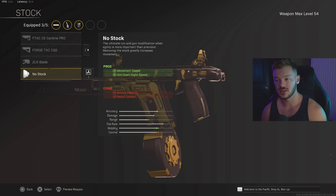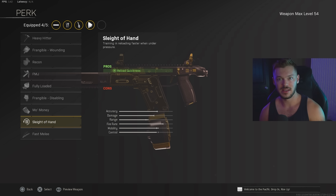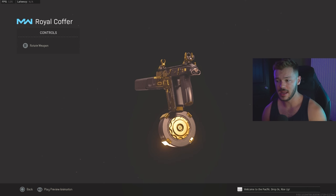In the stock section we're going with the No Stock attachment for movement speed and ADS speed. Combined with the Stipple Grip Tape, this is a really solid combo and I'm a big fan of how these two work together. To finish off this build in the perk section we're going with Sleight of Hand for the increased reload speed, because the reload speed on this gun is incredibly bad — much like the stock ammo capacity. Sleight of Hand is going to completely change the vibe of this gun. Hope you guys enjoy this one — I'm a huge fan of the buffed Fennec.